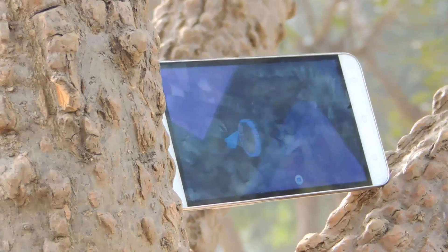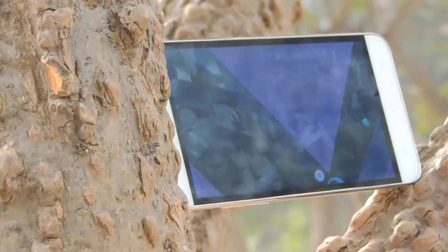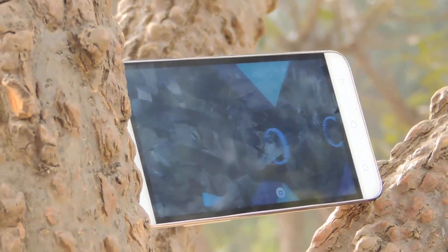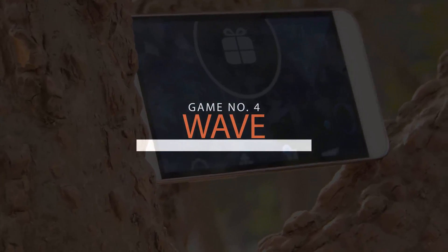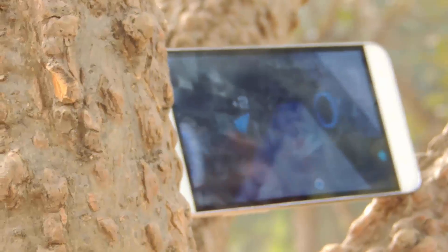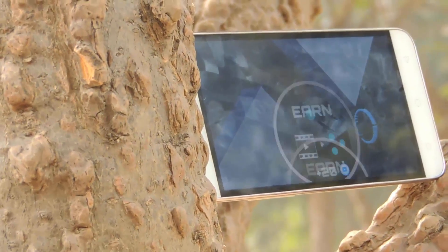Moving on, the next game is called Wave. The game is inspired by a game called Copter, which was on Java phones. In this game you fly your ship through the waves of space, gain points by flying through hoops, and collect coins to unlock new ships.